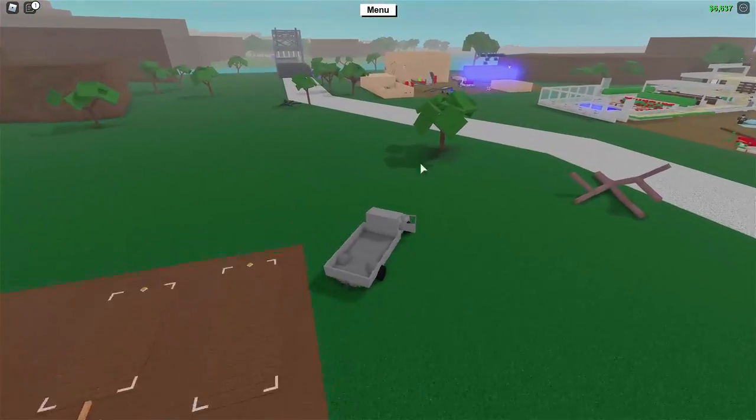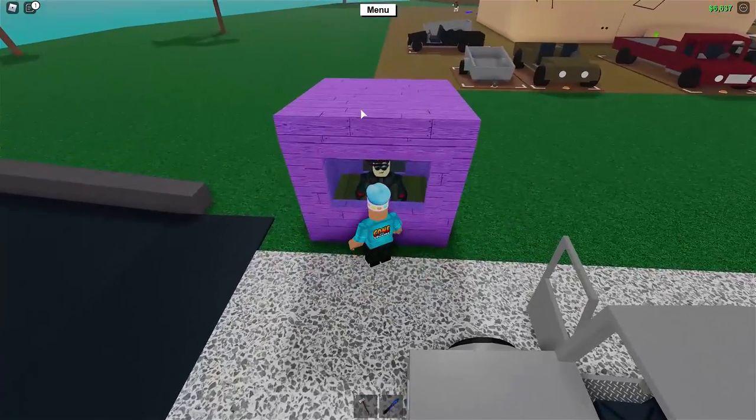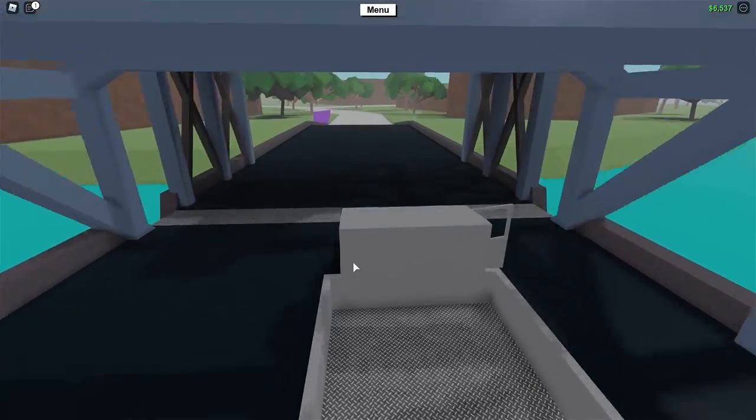Once you get in your car, you are going to want to drive over to the bridge over here, and you are going to want to pay the $100 fee to put the drawbridge down. Once the drawbridge has been lowered, you want to follow my exact path to go to Bob's Shed.